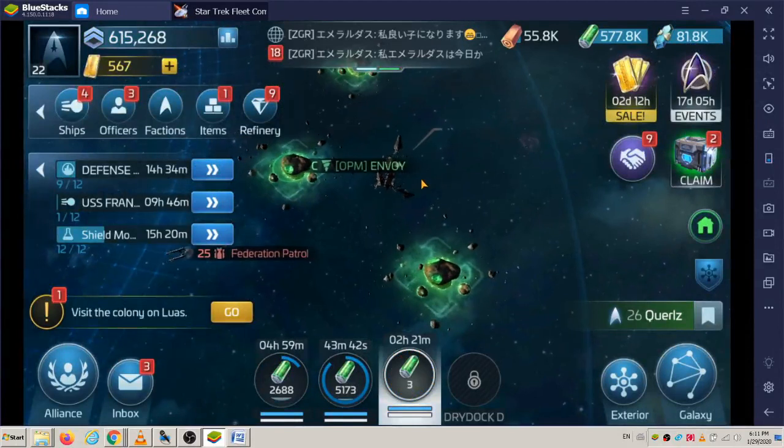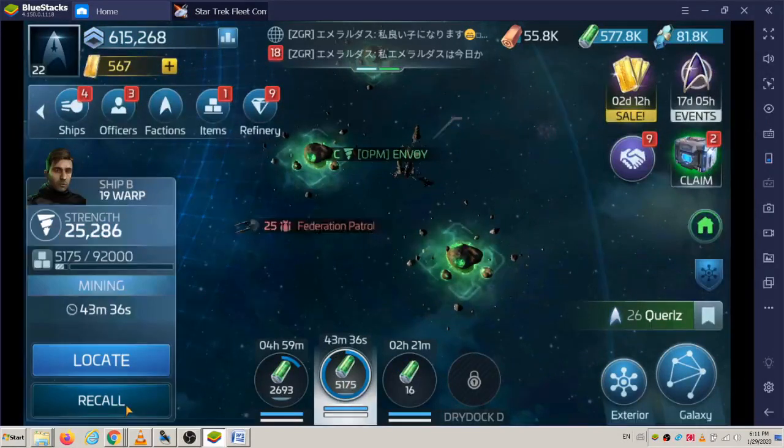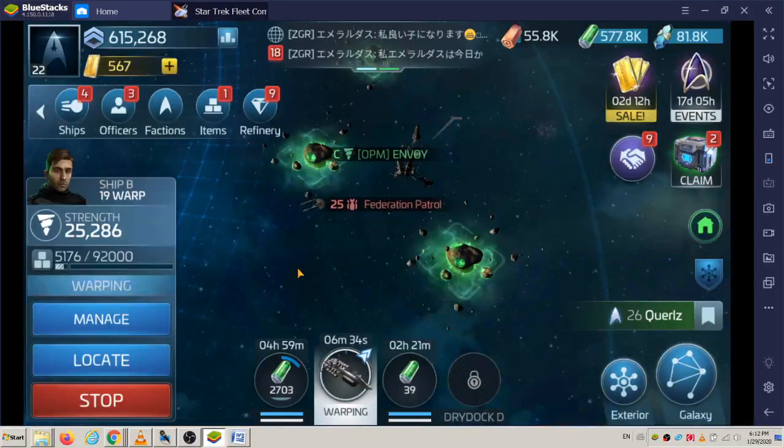When I was looking at different ships, there are already short videos about the ships but you don't see a chart or sometimes the details on how much it costs to build. Sometimes I go through Fortis — he seems to show the upgrades, but he does it so fast I can't pause it fast enough.